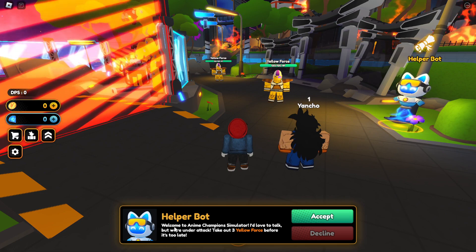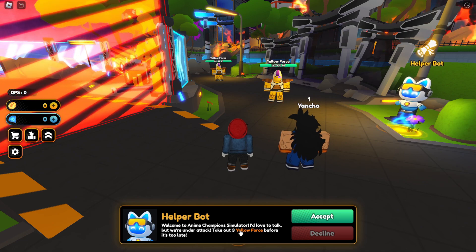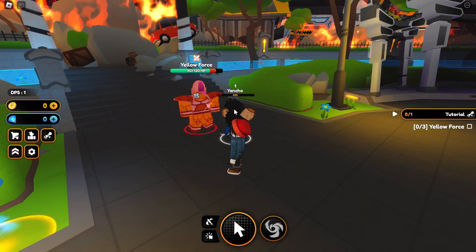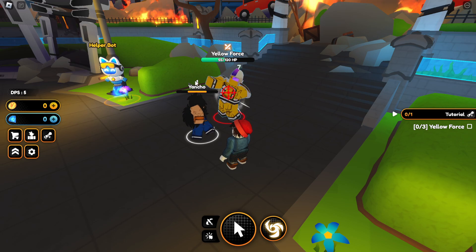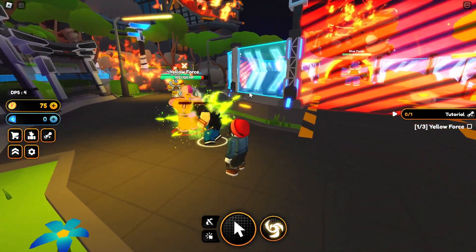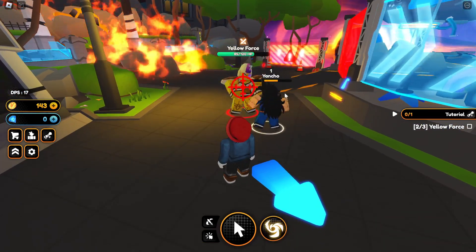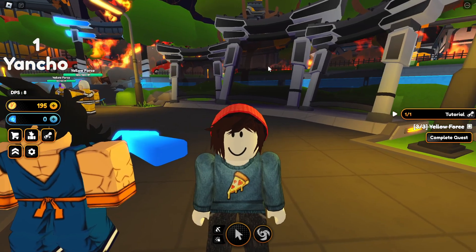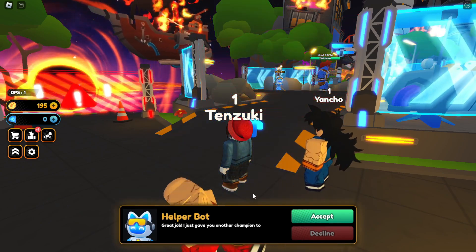Starting off, I'm currently in the tutorial. There's a helper bot down here: 'Welcome to Anime Champions Simulator — we're under attack, take out three yellow force before it's too late.' Pretty much how this game works: you click the enemy and your hero attacks. I got this Yancho for free, and once you defeat an enemy they drop coins for opening eggs and unlocking new worlds. There's also a special attack bar you can trigger for extra damage.